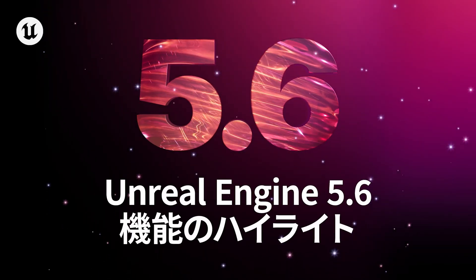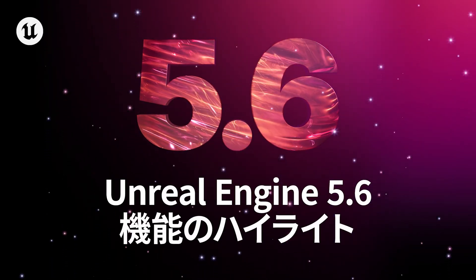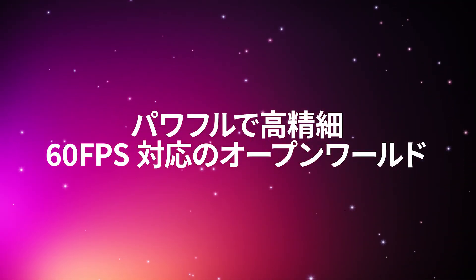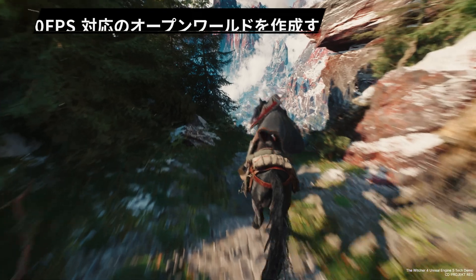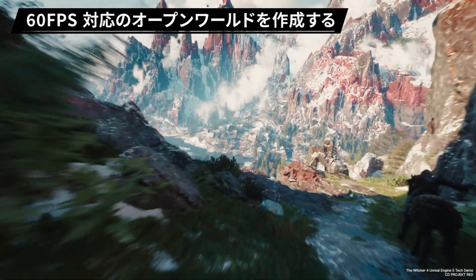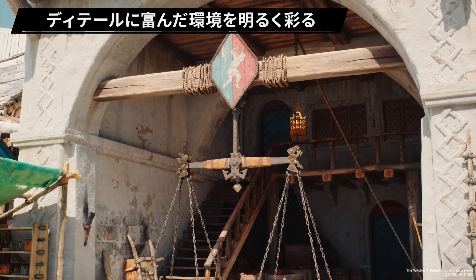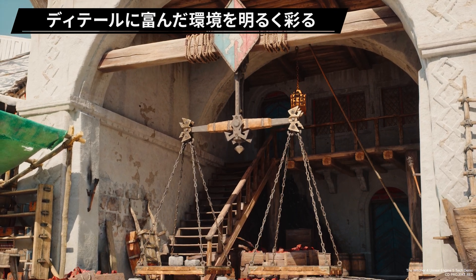Hey everyone, get ready to build bigger and create faster. Unreal Engine 5.6 is here. Create 60FPS open worlds that run seamlessly on current generation hardware. Illuminate richly detailed environments with hardware ray tracing enhancements that boost Lumen global illumination performance.